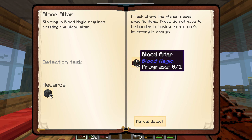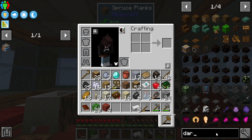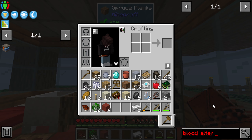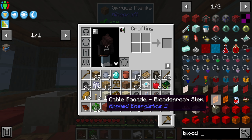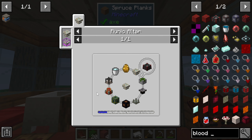There's Elemental Craft, Ars Nouveau, I think gold leaves is from Nature's Aura, Astral Sorcery, and Blood Magic — which is like super end game. The blood altar is an insanely crazy recipe.